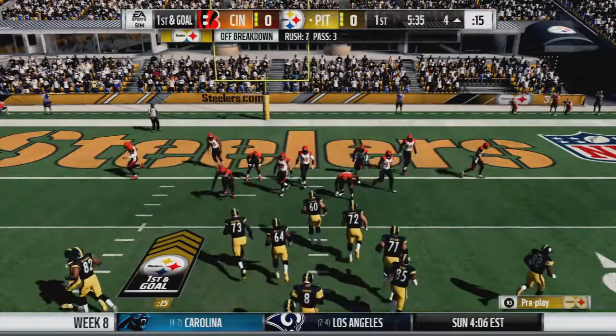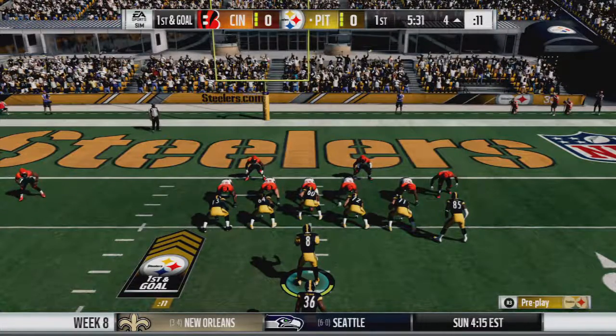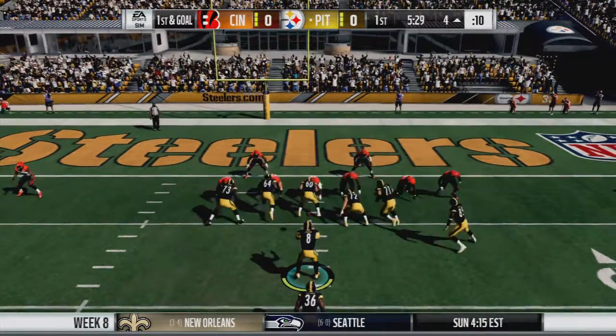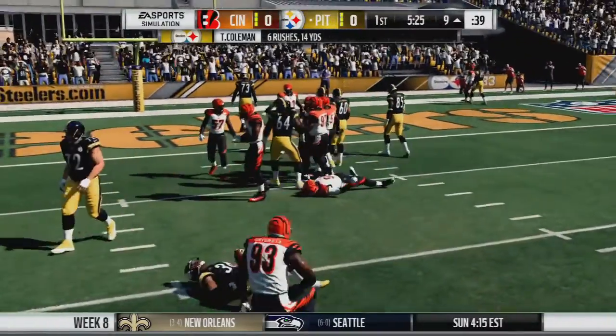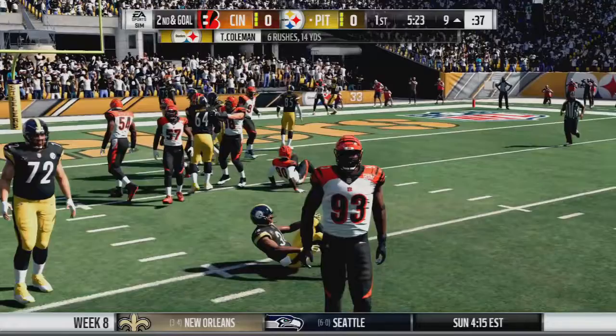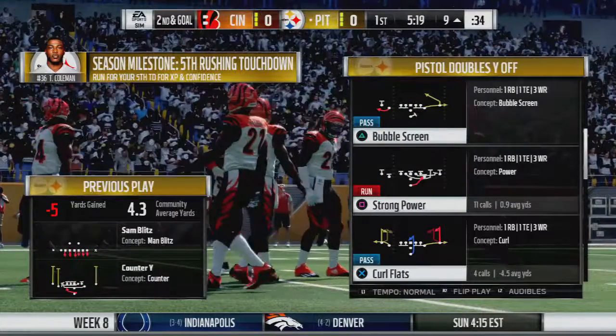Here we are, 1st and goal on the 4. Bengals stacking the box, let's see what we can do about that. Johnson with the snap, hand over — oh! Tevin Coleman not quite able to get around the defender. Almost. Good play by the Bengals.